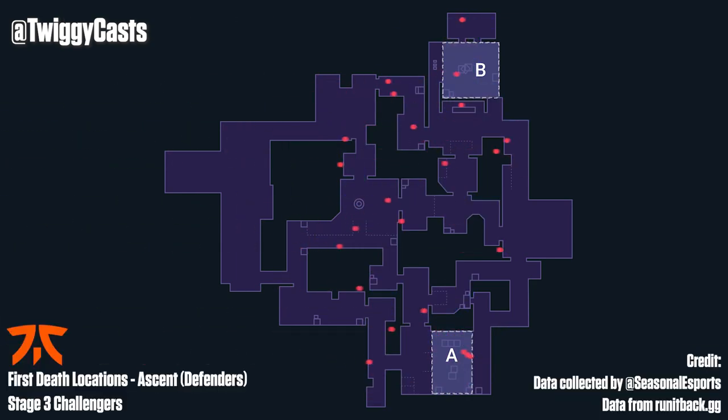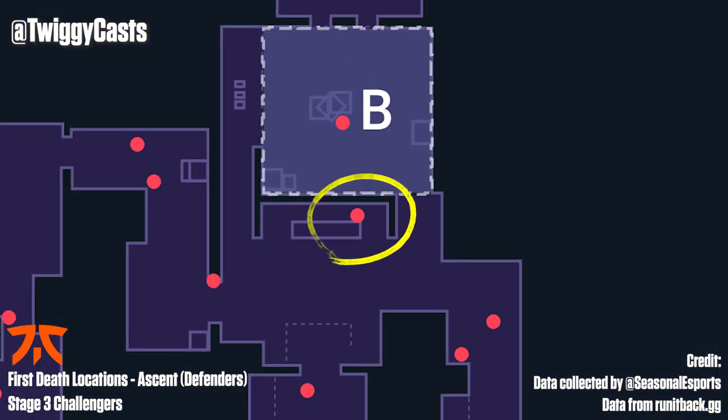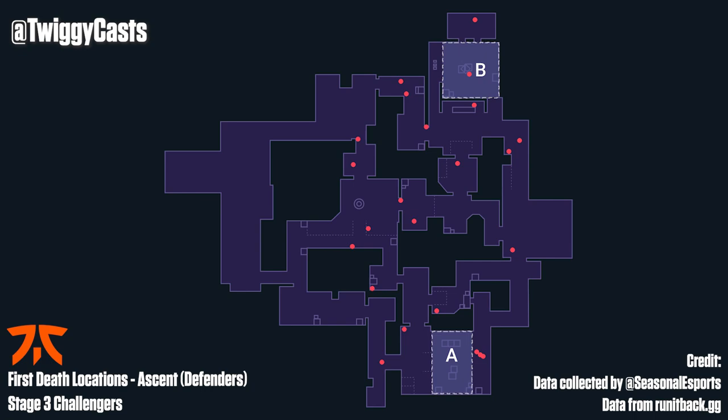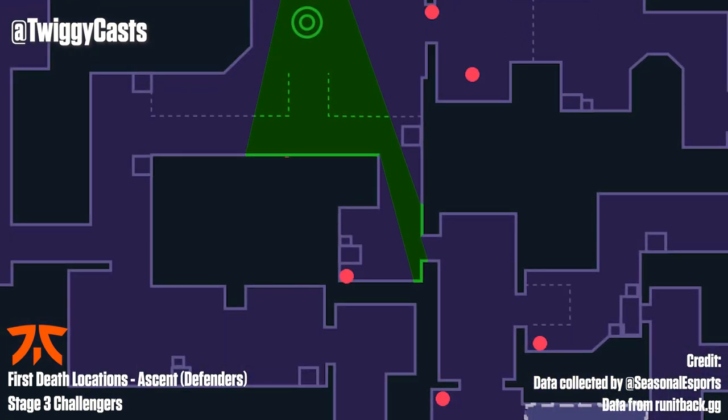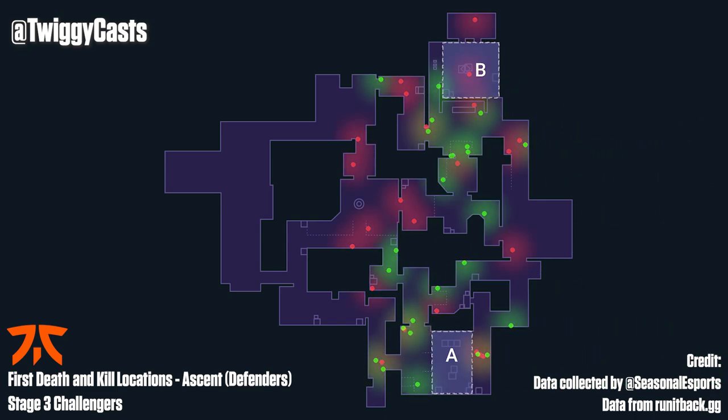I want to focus on a couple of death spots, so let's switch over to our Fnatic stats. Look here on A Short — we have a player who has died in the far corner. This is significant for a couple of reasons. Look here at Switch. These positions share something in common: they are inescapable positions. There is nowhere either of these players can go to disengage from a fight without movement abilities or smokes, neither of which are a get-out-of-jail-free card. Let's composite these over each other and blur the dots. Now we get a very rough idea of the best and worst locations to hold as defensive defaults on Ascent, with yellow zones generally being evenly traded.